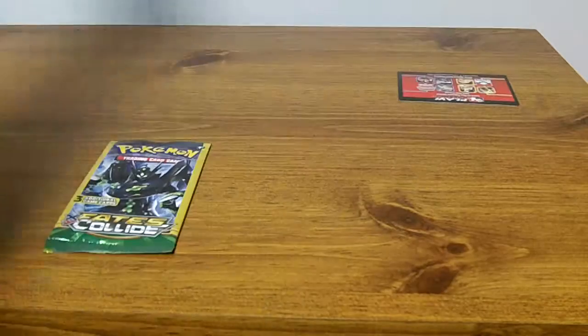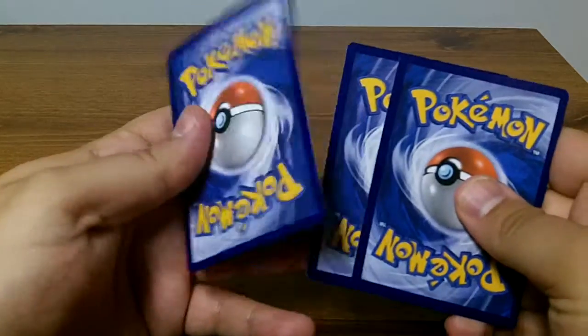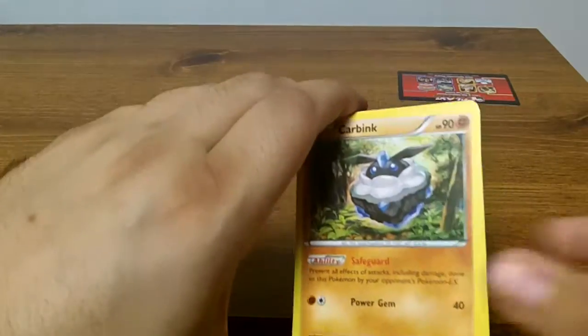Alright, here's the ad, the advertisement. There are no codes in these. You take the first card, you put it in the middle, you do the hokey pokey and you turn yourself around. Basically.